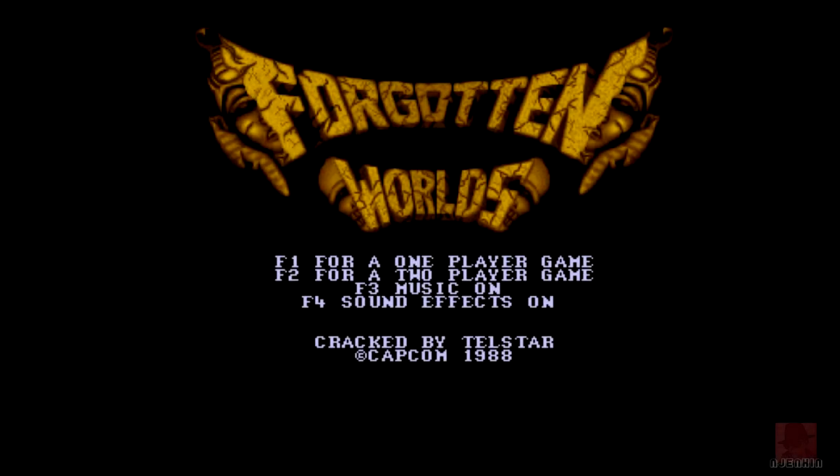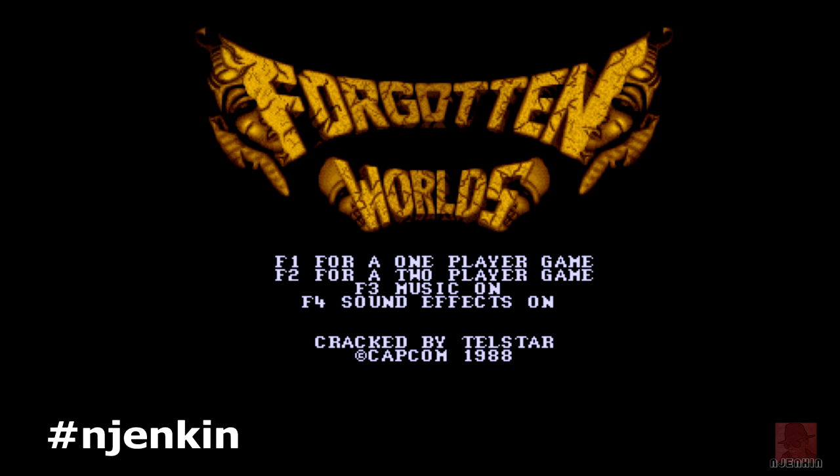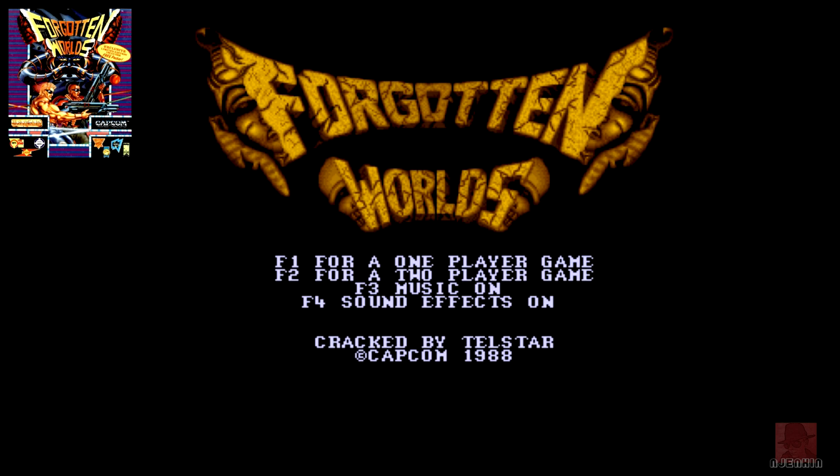Hi folks, thank you for joining me once again. It's a port, this one — it's a conversion. My name is Nick, on the Commodore Amiga, and the game is Forgotten Worlds, published by US Gold in 1989, based on the arcade cabinet from Capcom in 1988. It's a game we've already reviewed on the Commodore 64.